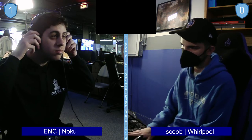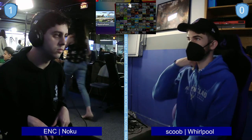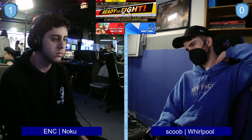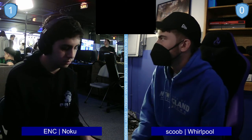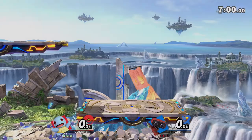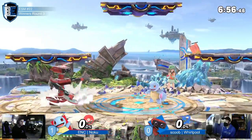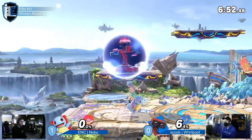The narrative right now: Whirlpool has a lot of adjusting to do because Noku is especially catching his landings. As ROB, a lot of players can sometimes feel like they get down for free because his hitboxes are so ridiculous, but Noku knows how to punish it — consistently punishing things like neutral air and other landing options.